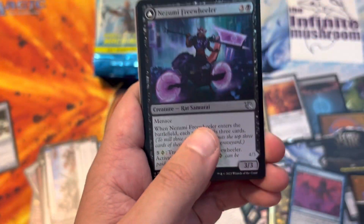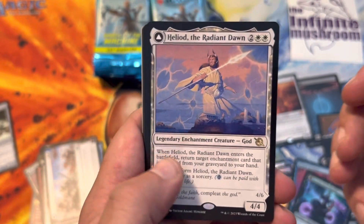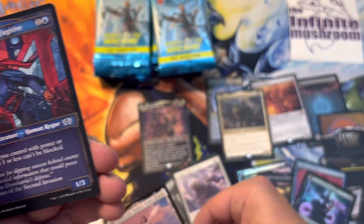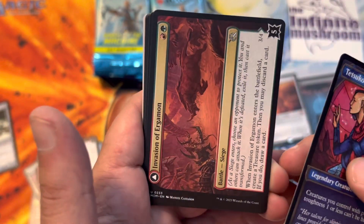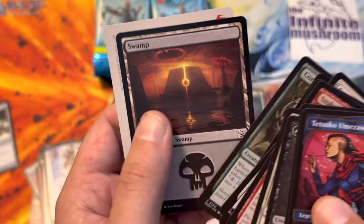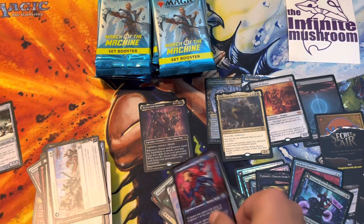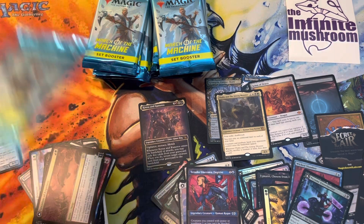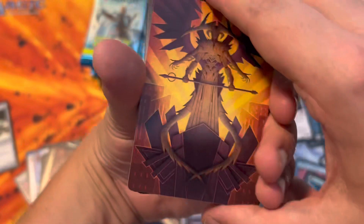Secret Lair ad. Heliod of the Radiant Dawn. Tetsuko Umisawa Fugitive. Invasion of Ergomon. And a Swamp with an art card in the back. I was putting the Legends in there. Hey look - there's an Atraxa art card!